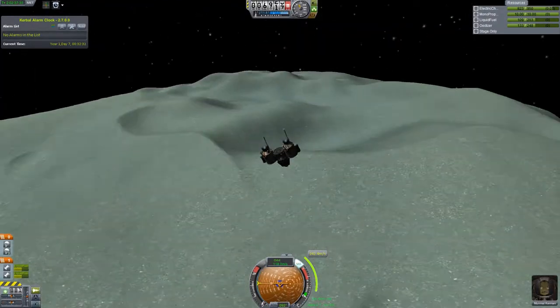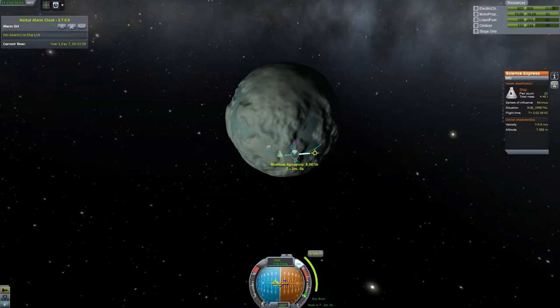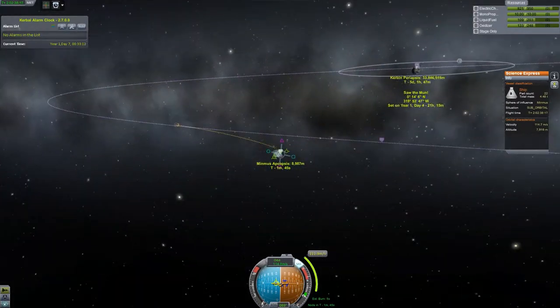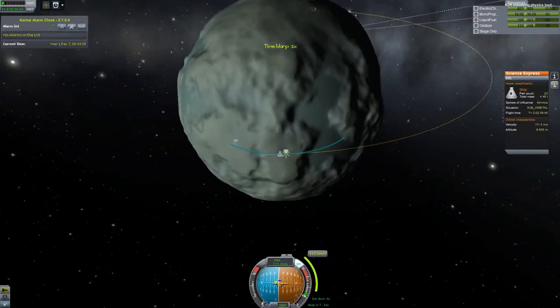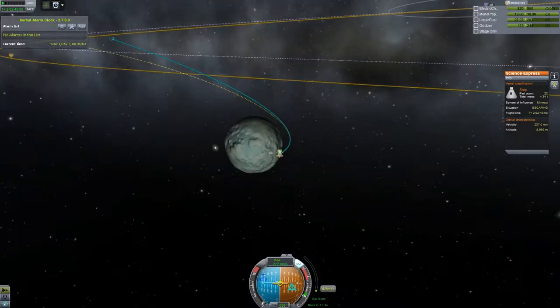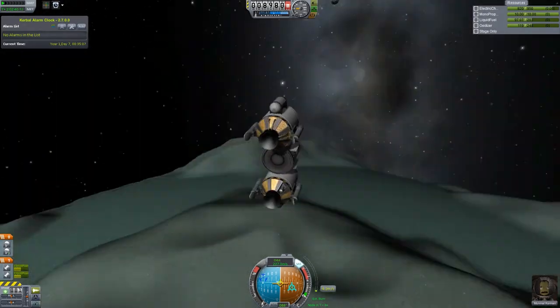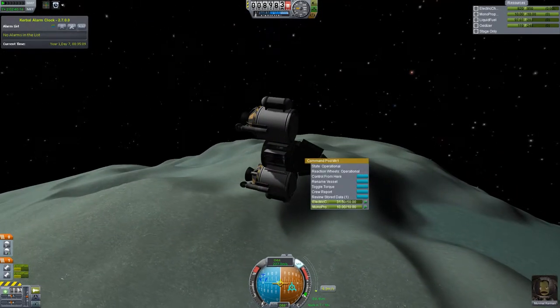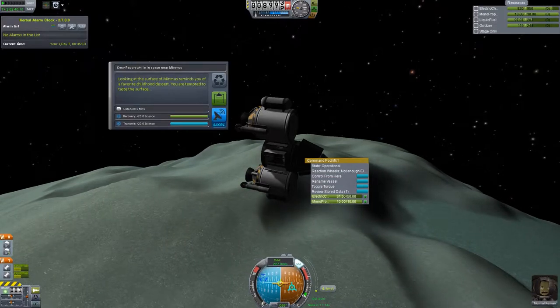Unfortunately, even though that maneuver node looked really beautiful, I'm not in orbit around Minimus for that to work. I would have had to be in orbit first, otherwise I'd just slam back into it. Okay, we are out of here — on our escape trajectory from Minimus.